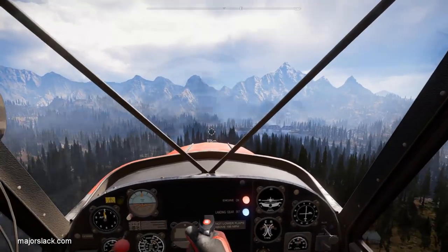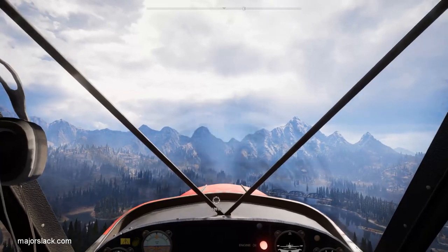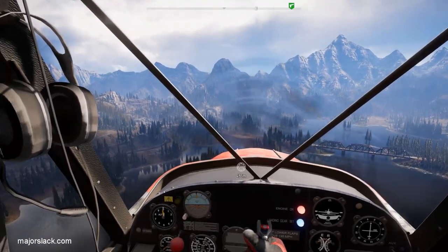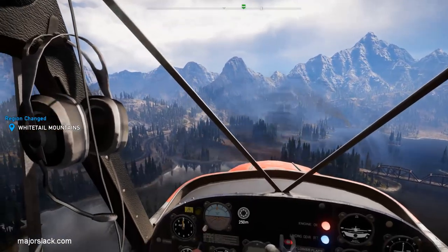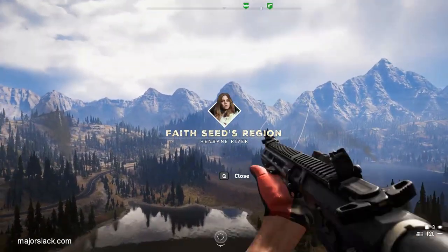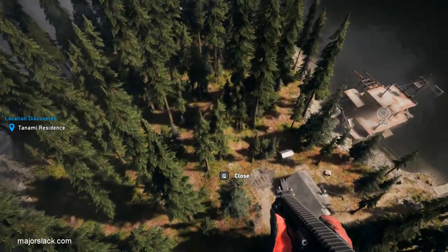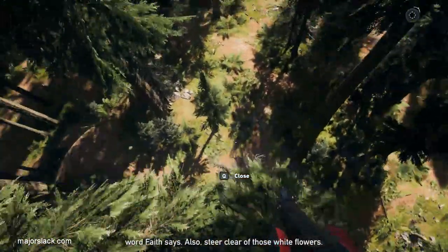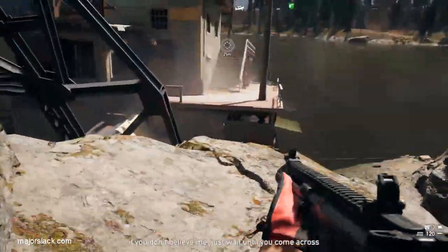All the prepper stash locations are listed in the video description, and I'll try to put timestamps for when I hit them all. This one is called the Tanami Residence; the one we just did is called Salvage Camp. I'm calling them by the name of the location, not the prepper stash mission name. When you get just over this location, bail out and pull your parachute. If your plane lands on water it will survive and you can go retrieve it. If it lands on land, it will blow up.